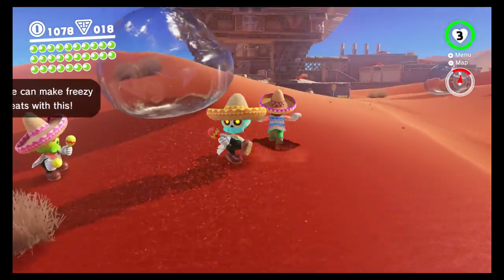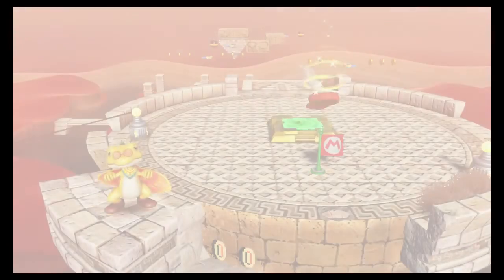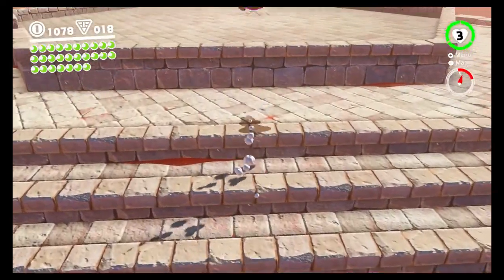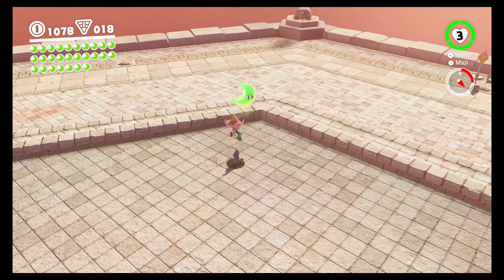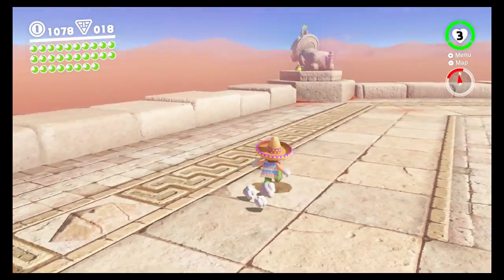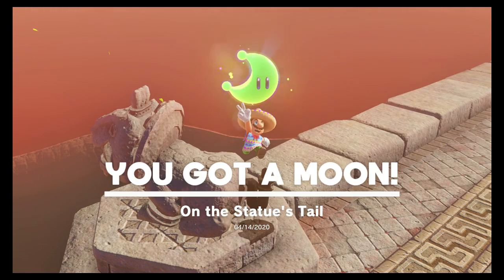There's really not that much left that I can think of. Maybe we'll do one more thing. Actually, I forgot about this — there is a moon right here but we have to catch this dude, so you can hit it with your hat and then ground pound up and we'll get that moon. Oh, I mean there's a moon here too — if you throw your hat at this tail and hold Y, just like on the fountain in the town, you can grab this. Grab that one!